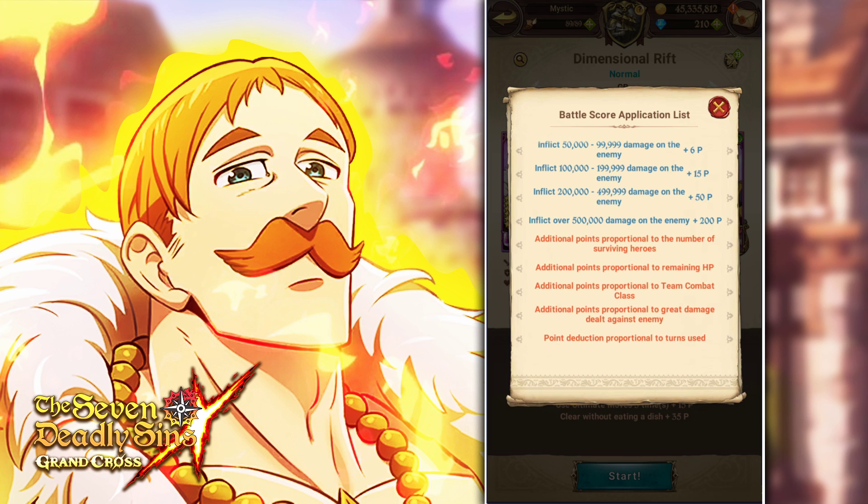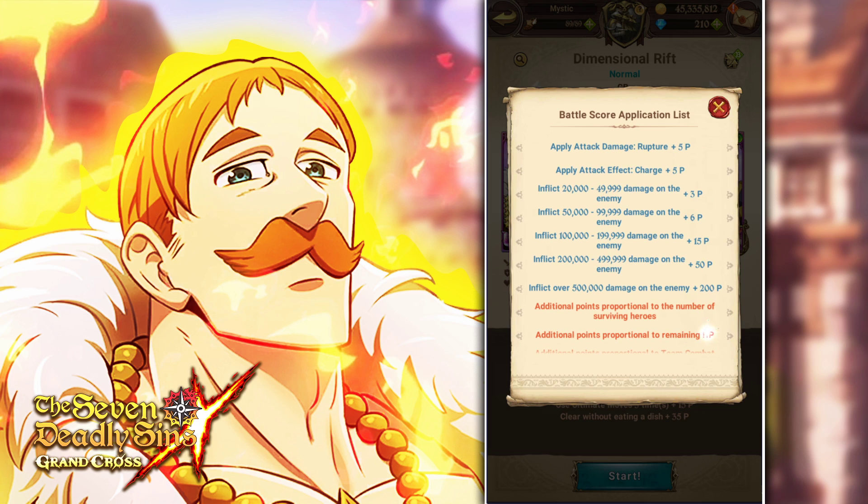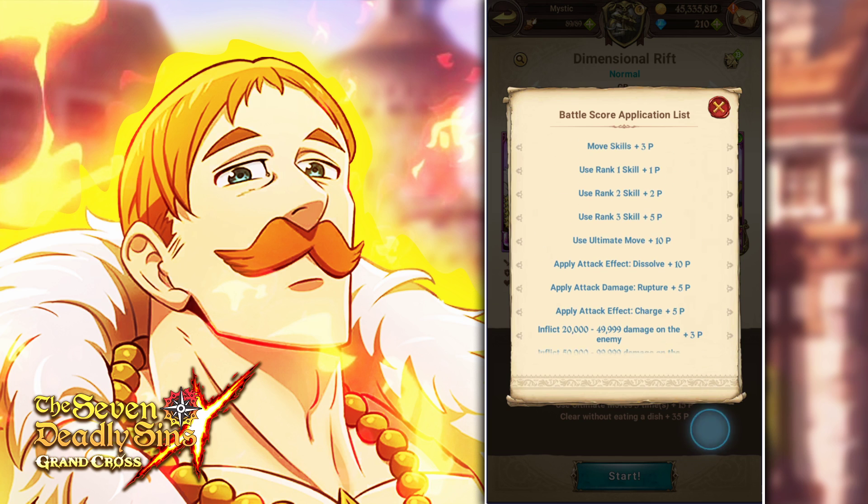Additional points go to the number of surviving heroes, additional points to remaining HP, additional points proportional to team combat class, and additional points proportional to great damage dealt against the enemy. You do get some points for hitting harder besides this, but it's not that much skewed. Point deduction is proportional to turns used, so you want to finish it as fast as you can — the more turns you take, the less points you get. The majority of your points are going to come from two things: team combat class and remaining HP.